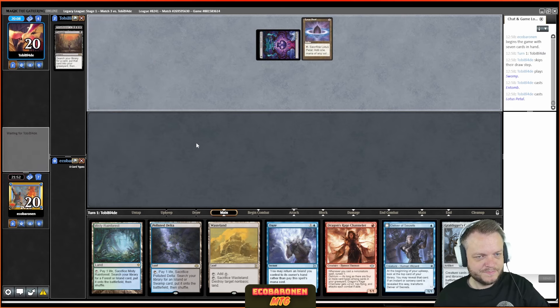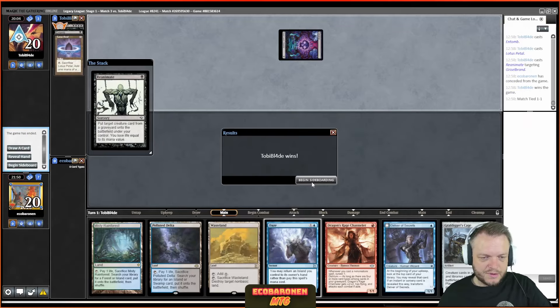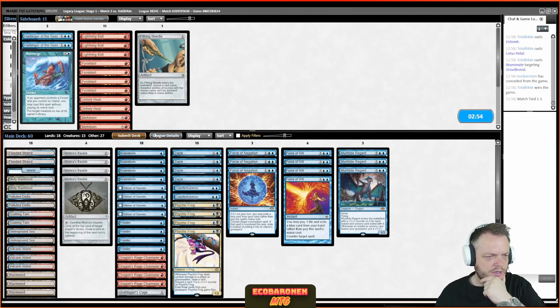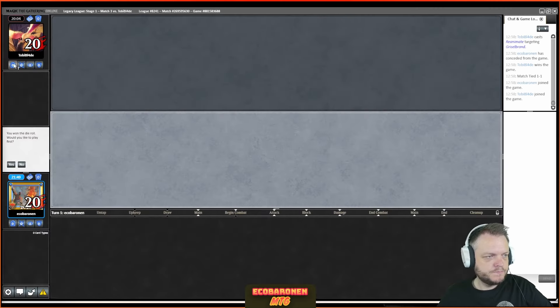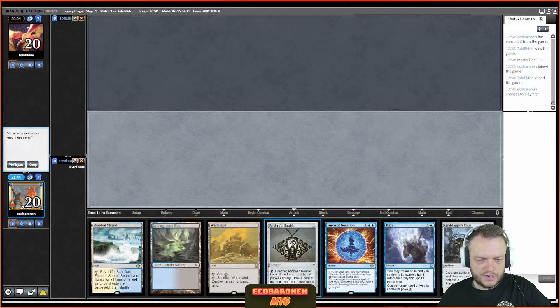Here's Petal. Here's your reanimation target — Griselbrand. Okay, so that was a quick one. My hand was bad against turn one and the creature is bad against discard — that's just what happens sometimes. Game three — my Dazes are going to be better, my Counterbalance is going to be better. I have high hopes. This is a very good hand: turn-one Cage with backup, and my opponent's potential broken angle is covered.